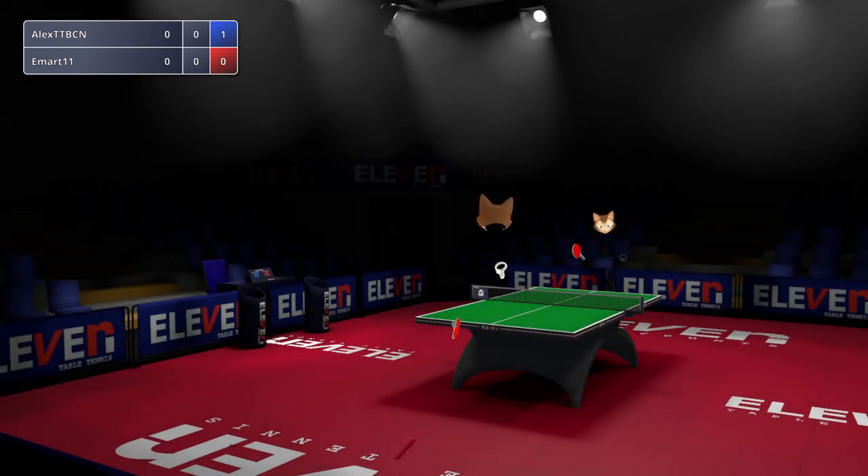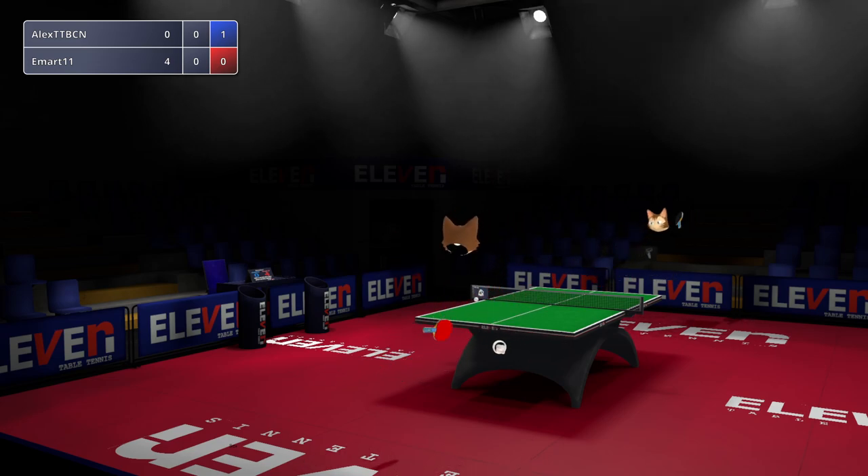And now here we are in VR. We've got the orientation the same, so we've got Emart on the far side of the table and Alex closer to us. That backhand punch looks very familiar — it translates very well to VR. You can't hit flat shots as fast in VR as you can in real life, but the direction of it and the consistency seems to translate well. They're both on the new Quest, so fair tracking too.